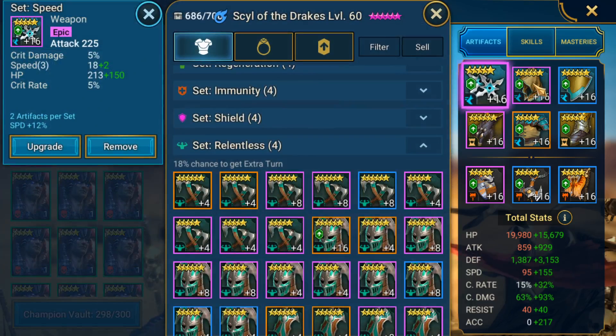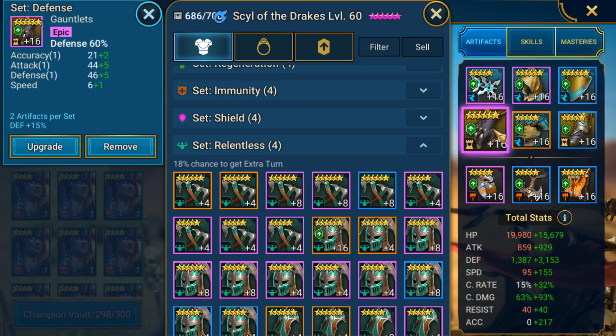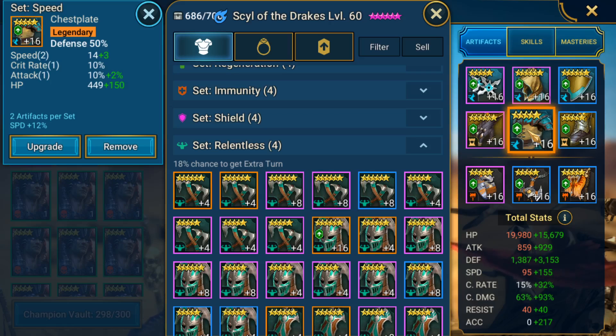Gloves are kind of where I ended up taking a bit of a different choice. Normally I would almost always 100% go with crit chance or crit damage, but I wanted to make sure to get her as survivable as possible. She's not going to be a 100% crit build. I just wanted to get defense to make sure that she's going to be staying alive for that passive. Because if she dies, she loses her passive and then my entire team loses healing — and it's going to be a disaster. I also did not have any speed gloves that really fit the criteria, so I decided to switch over to a defensive set. As you can see, it does have a little bit of speed on it.